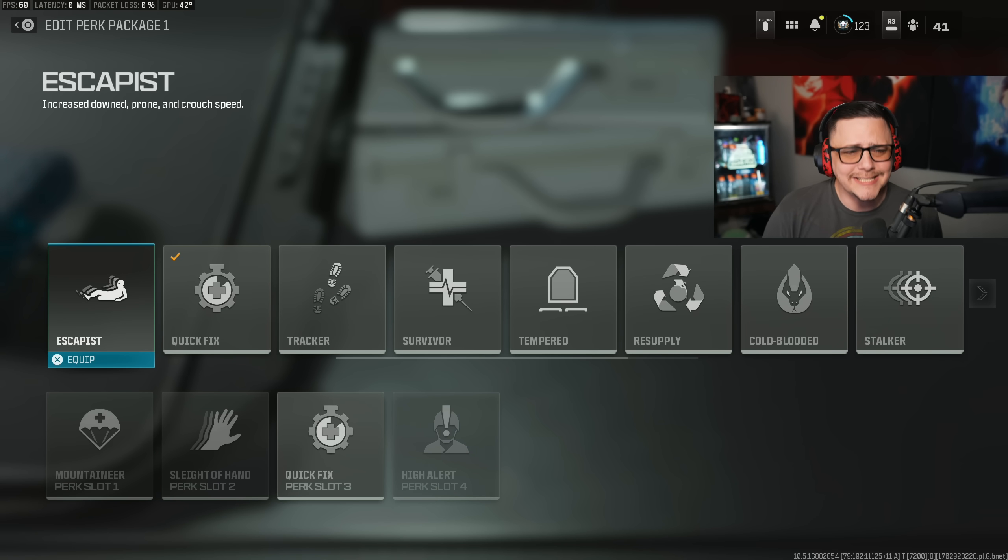Now for the perk three slot. Escapist increases prone and crouch movement speed. It does help you move faster while prone and in crouch by about 15 to 17% depending on which you're measuring, so it is an improvement — but there are too many good perks in this category. That one's basically trash.